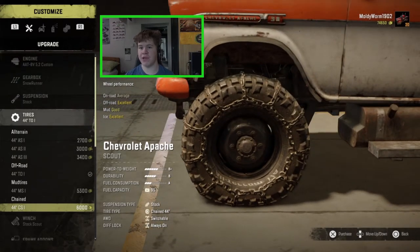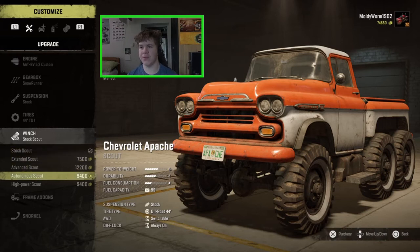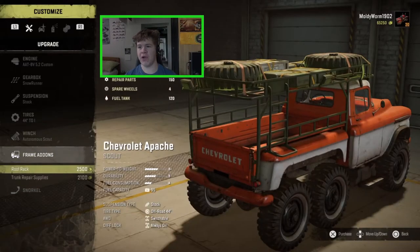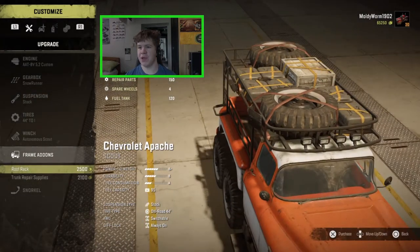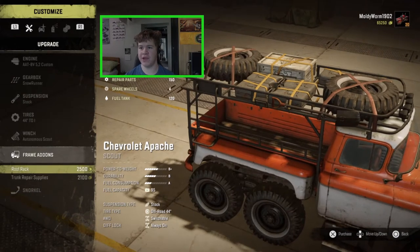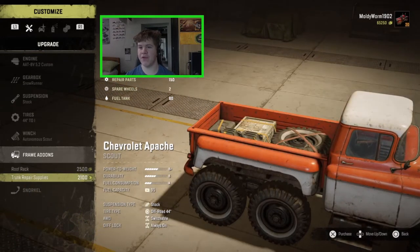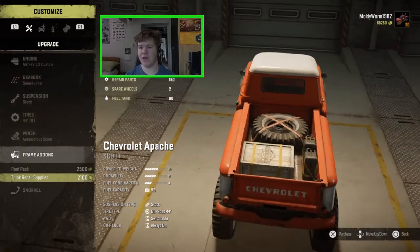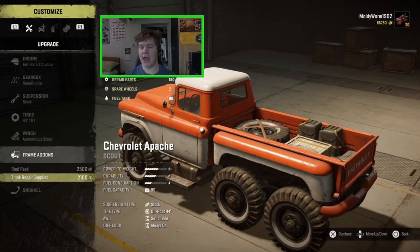On to the winch — we've got all the usual scout winches including the autonomous scout winch, which I am going to put on. We have a couple of frame add-ons: there's a massive roof rack with 150 repair parts, four spare wheels, and 120 liters of fuel. Then you can also go for the trunk repair supplies which has 150 repair parts, two spare wheels, and 80 liters of fuel.